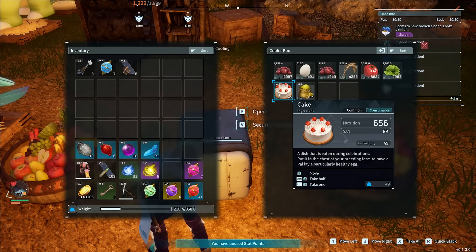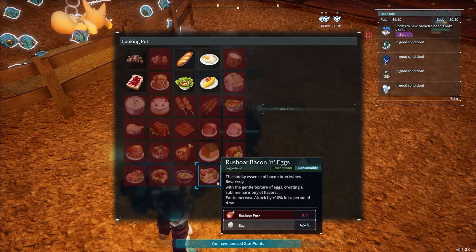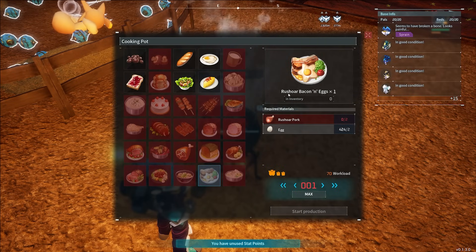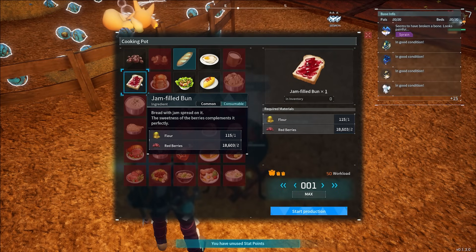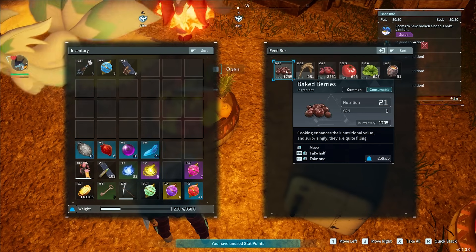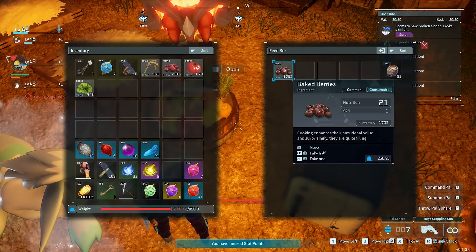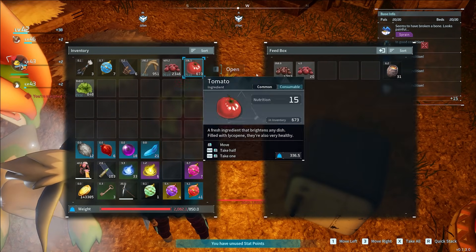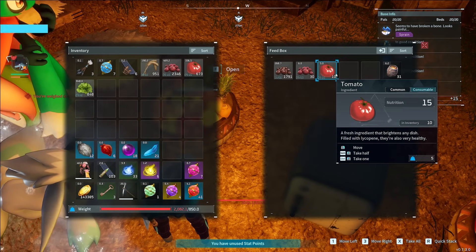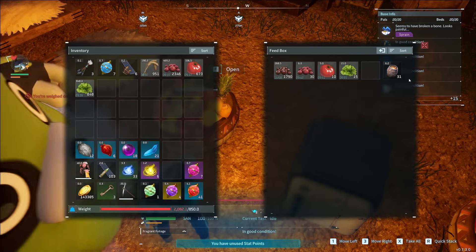People put raw Red Berries, Wheat, Tomatoes, and Lettuce in the feed box — these have nutrition but zero Sanity restoration. As you can see, the feed box is set up terribly — Baked Berries give one Sanity and everything else gives zero. On the other hand, cooked food like Cake gives 82 Sanity, and many other cooked items give three, four, five, or six Sanity depending on what they are. The further down the cooking list, the more Sanity the food gives. You should be cooking your food at all times. The best foods in my opinion are Jam-Filled Buns or Bread as they give good Sanity and use easy-to-get ingredients. Even just Baked Berries give one Sanity and that is usually enough.